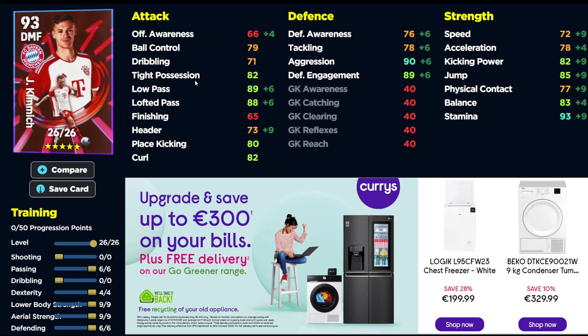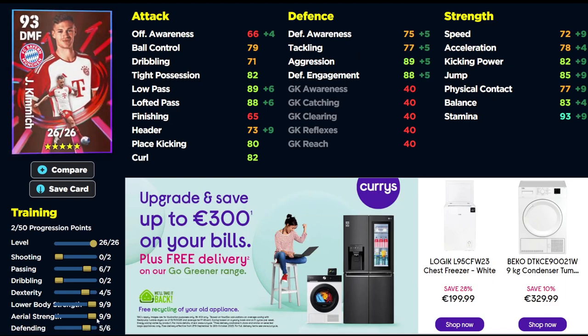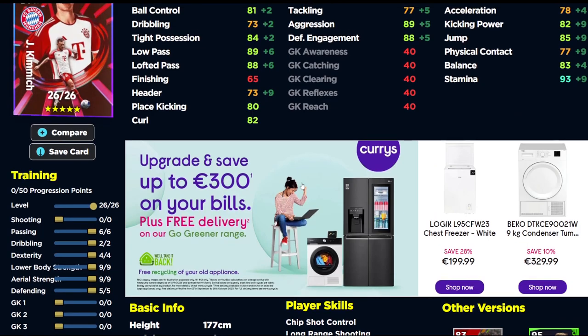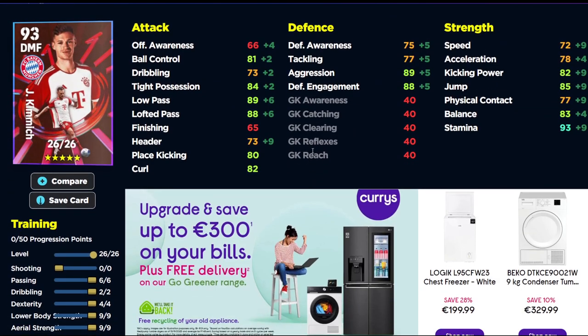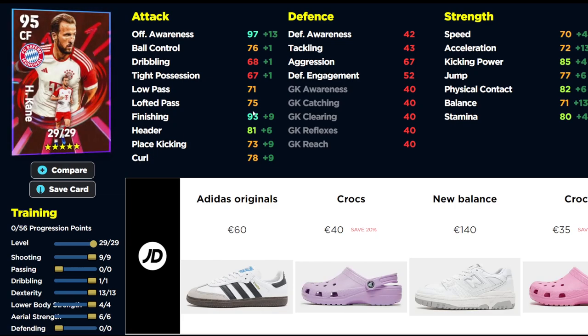Kimmich is probably one of the picks of the pack — an absolute beast. His build: four into dexterity, nine into lower body and aerial strength, six into defending and passing. Again, this is specifically for the build with Tuchel as a full-up manager in a Bayern squad. I do like his aggression and he has one-touch pass with really nice player skills. I'd use Kimmich as part of my central spine — an anchorman or destroyer behind him, with Kimmich orchestrating like a defensive Kevin De Bruyne, spraying passes but still defending.